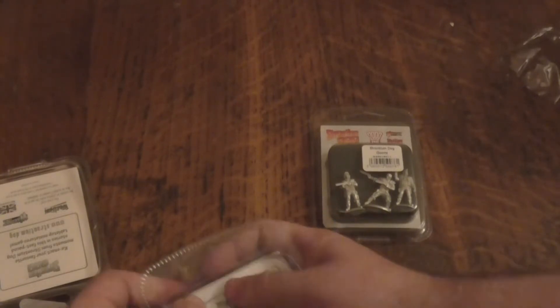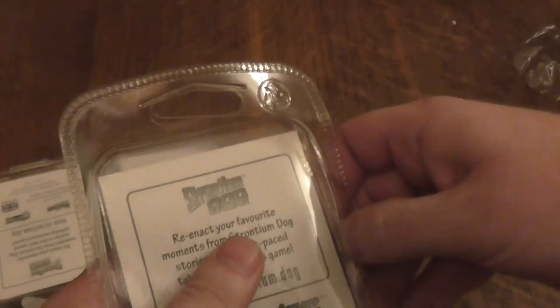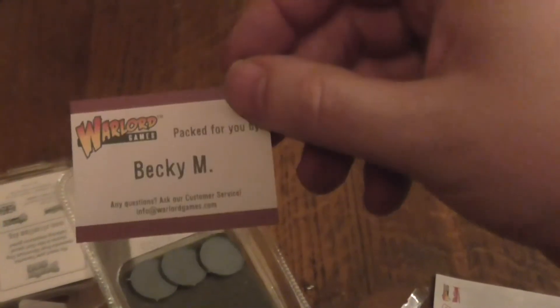And now we're on to the goons. The stats for goons are on page 84 in the Strontium Dog rulebook. So these could be — well, it's not just goons, is it? You could have them as deputies; one of them I reckon you could use as a deputy. I don't think you could use them as soldiers though. So this one was packed by this person here — so I'll get the three stands; I know who to blame if there's a problem.